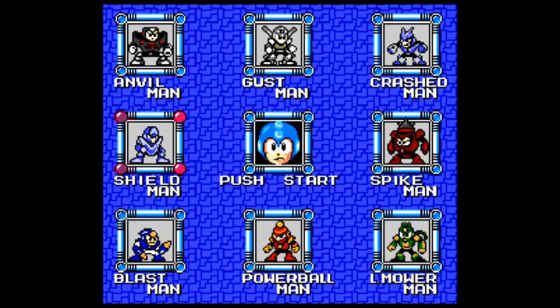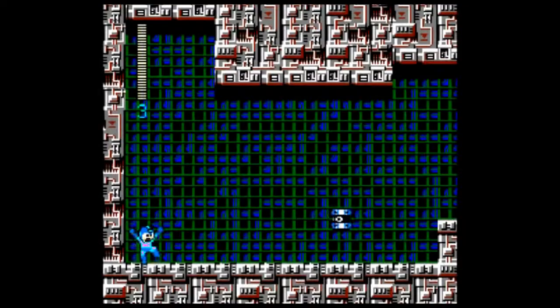So the enemies that we see here — after I turn this down just a little bit, it's a little too loud — are Anvil Man, Guest Man, Crash Man, Spike Man, Lawnmower Man, Powerball Man, Blast Man, and Shield Man. I believe the boss I defeated earlier was Crash Man, so that's the one I'm going to do again.